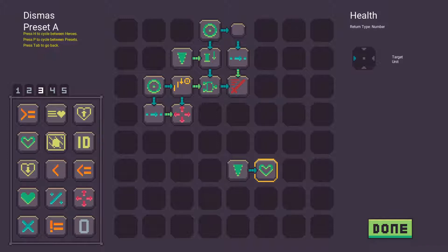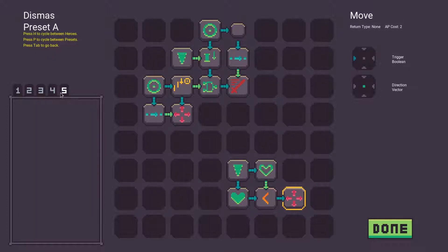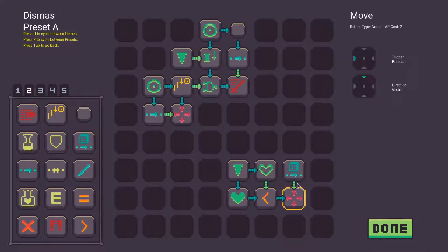There are a wide range of pieces, some of them quite granular. I also added some pieces which do multiple things to make it easier to understand. Some pieces are action pieces. These are not immediately obvious, but if you click on them you'll see they have an AP cost at the top right. Action pieces will be tried on every unit in the battle once per the hero's turn.